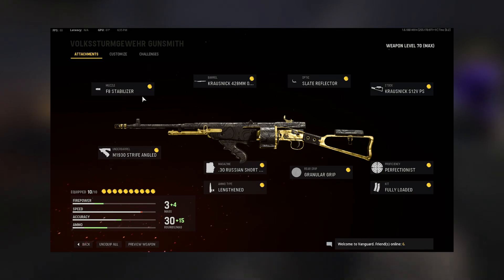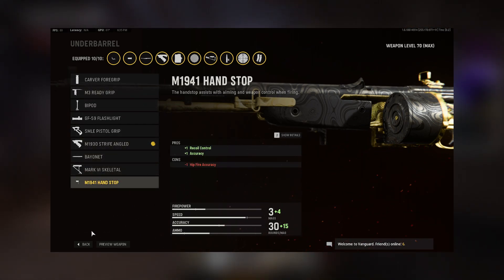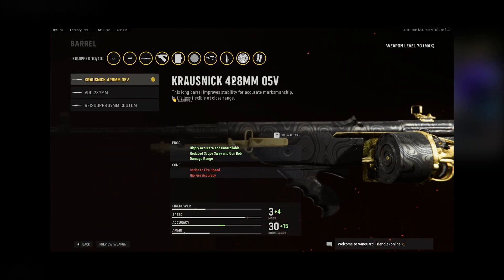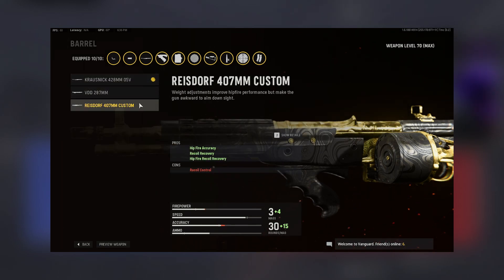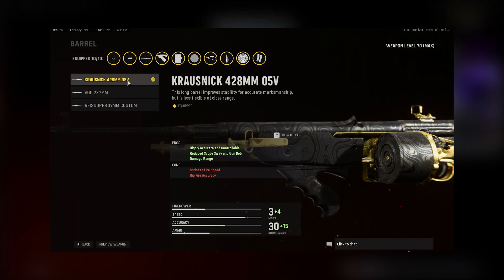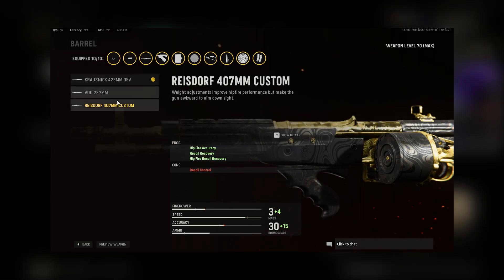You're going to have the F8 Stabilizer as your muzzle, and the M1930 Strife Angled as your underbarrel. I know people like to use the M3 Ready as well — that's also a super valuable one, and the M1941 Handstop is also great. Then we have the Krosnick 428 mil 05B barrel. This one's going to keep your recoil down while also giving you damage range. The other two options are more for fast-paced or Doss House Gung-Ho situations, but I always found much more stability with this barrel.